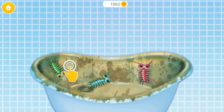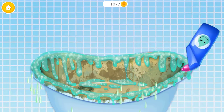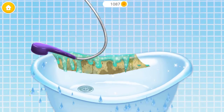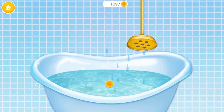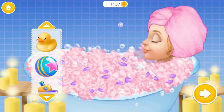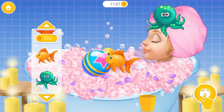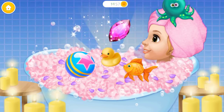I'm scared of those bugs — catch them, please. Apply some cleaner. Wait for a few minutes. Awesome, now rinse it. Bath is clean, it's time to fill it. Pour some bubble bath. It feels great — some toys would be fun. Thank you so much, I can relax now.